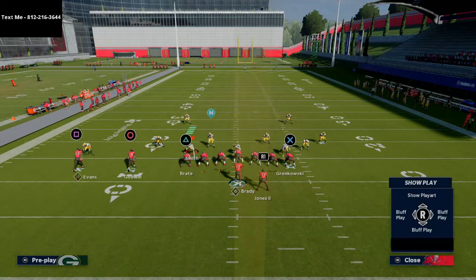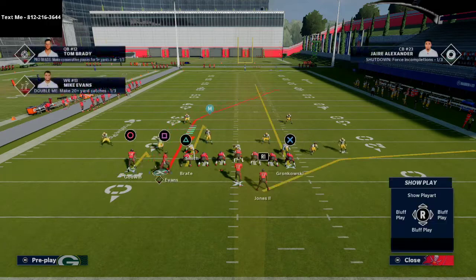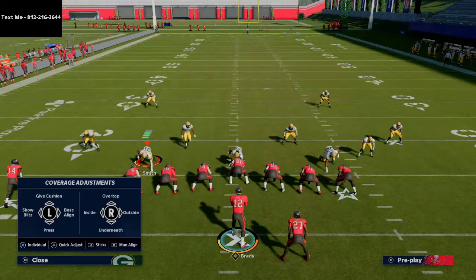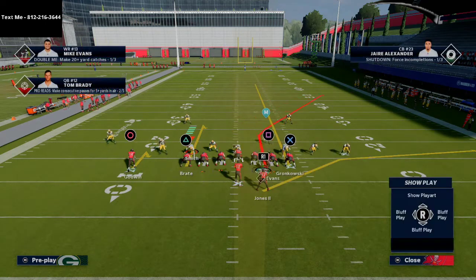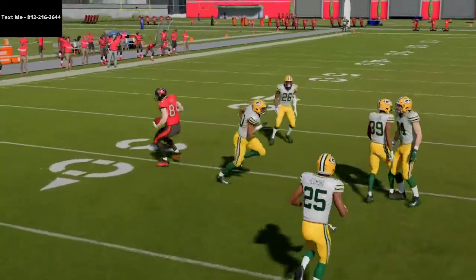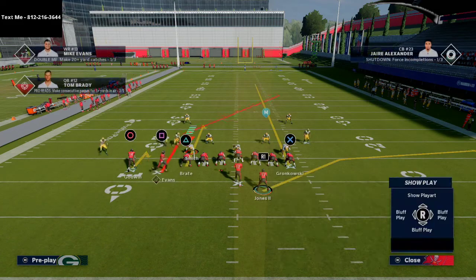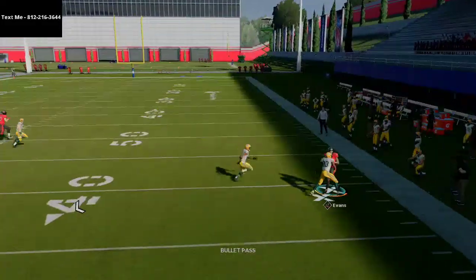What makes this formation so powerful is on the backside you can take your tight end on the left side on a curl and put Chris Godwin on a little hitch. This route combination is a really good concept against Cover 2 — those little hitches will just kill it. If they shade coverage underneath, your right side is going to be way more open. This formation is very effective against zone and also against man. If the receiver has over 90 deep route running they're going to torch man coverage as well.